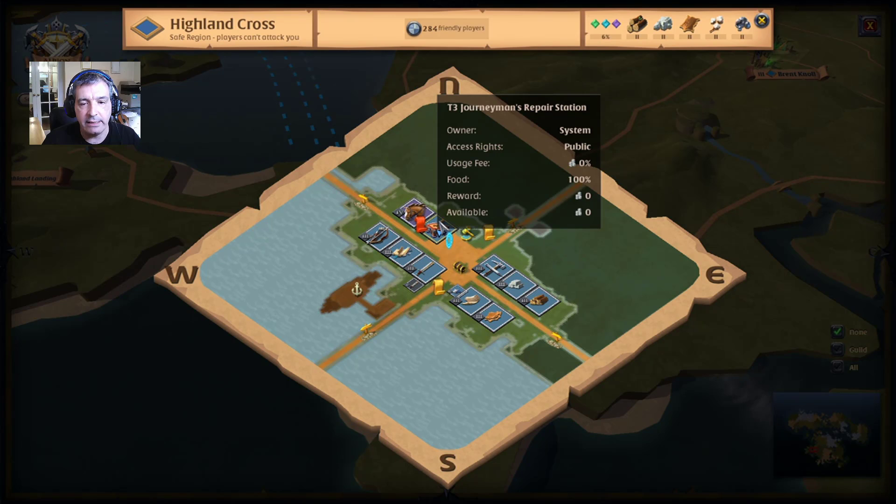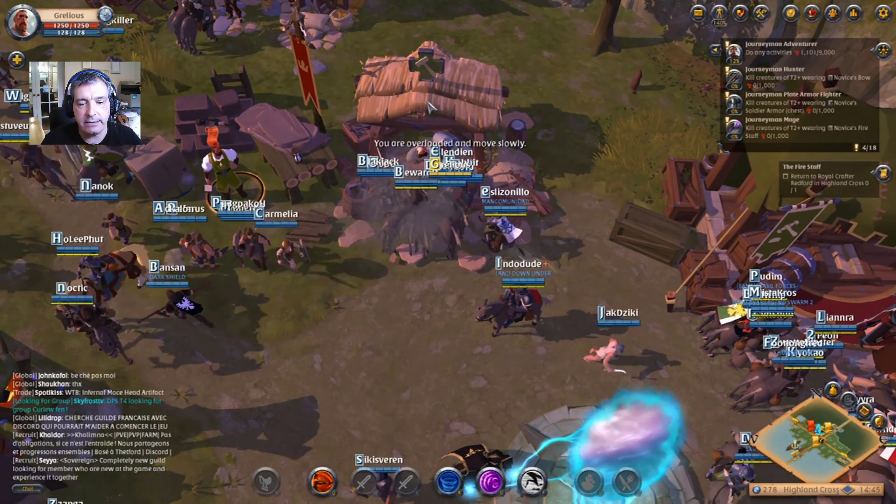Within the city you will find the journeyman's repair station. You need a repair station — whatever your level, whatever your tier — if you want to fix something. So once you find your repair station, here it is, right there.